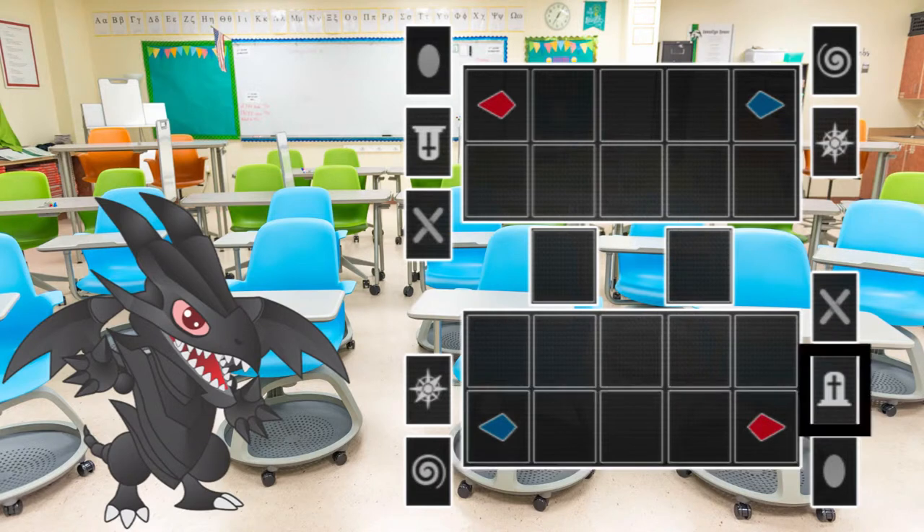More on pendulum zones later. This is the graveyard — when a card is removed from the field, you place it in this zone unless a card effect states otherwise. The content of the graveyard is public knowledge and both you and your opponent can look through it at any point of the duel. The order of the cards in the graveyard cannot be changed. The deck zone is where you place your main deck face down. Should a card or effect require you to look through it or add a card from it to your hand, remember to always shuffle it and place it back face down. In the field zone, you place your field spells — cards in this zone do not count as being in a spell and trap zone.